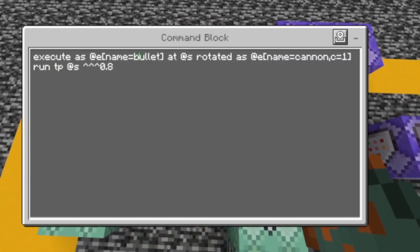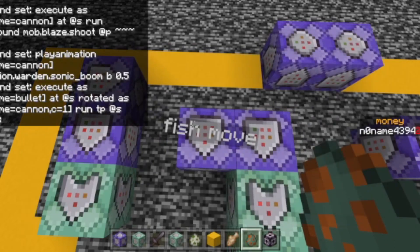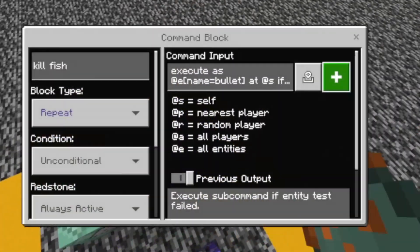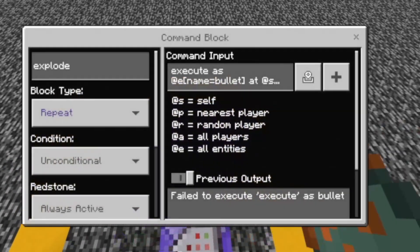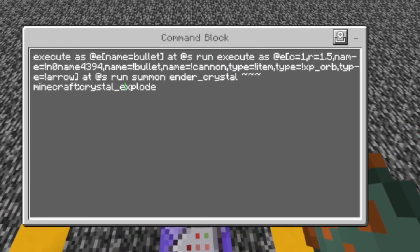Execute as at e, name equals bullet, add at s, rotate at s, add e, name equals cannon, c equals 1, run tp add s — this stuff here. So this could be problematic if you're playing with multiple players who've got a cannon. But I have no friends. Sorry, that's the wrong command block. Actually, we're gonna start with this one here. I know this looks long, but it isn't actually. Well, it is, but who cares.